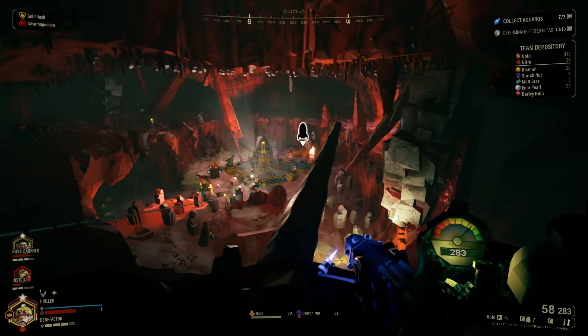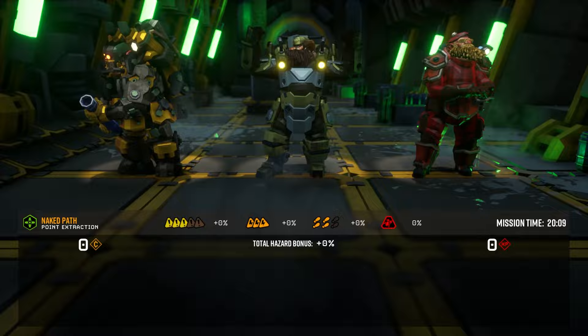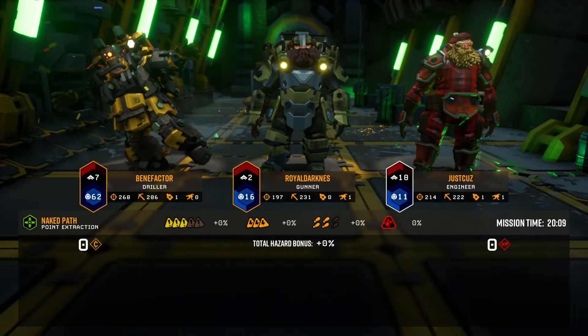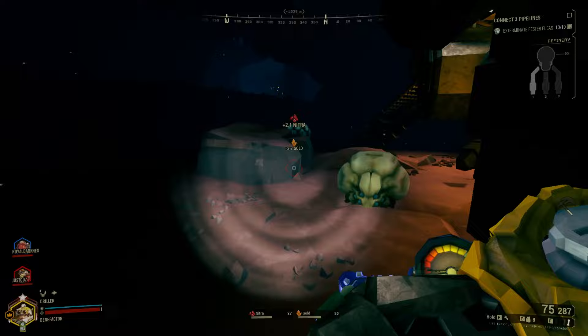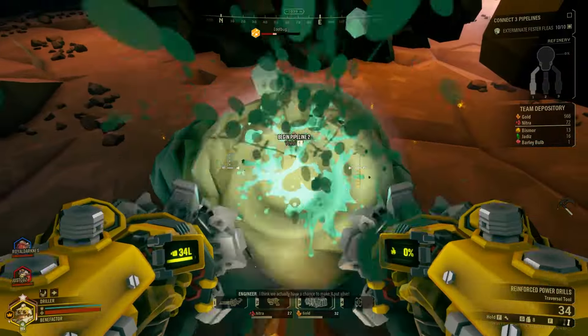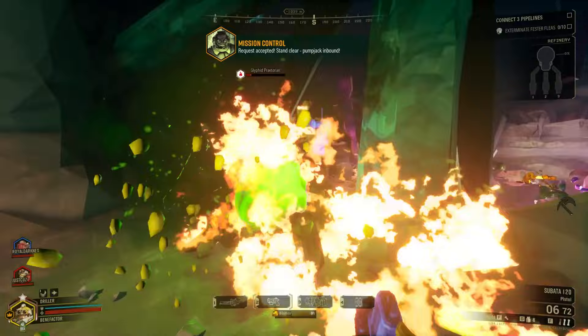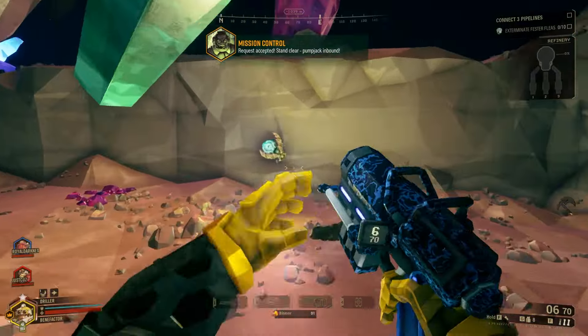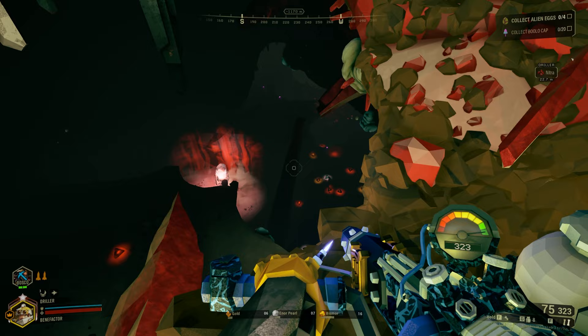The more I play Deep Rock Galactic, the more I realize how easy it is to get surrounded by hundreds of bugs. Now there are plenty of ways to deal with these situations, from perk choices, grenades, and of course trusty flamethrowers, but this build handles things a bit more directly. One of the coolest parts about this build is that it doesn't require any overclocks, making it come online very early. In fact, it really doesn't rely on your primary or secondary weapons at all.